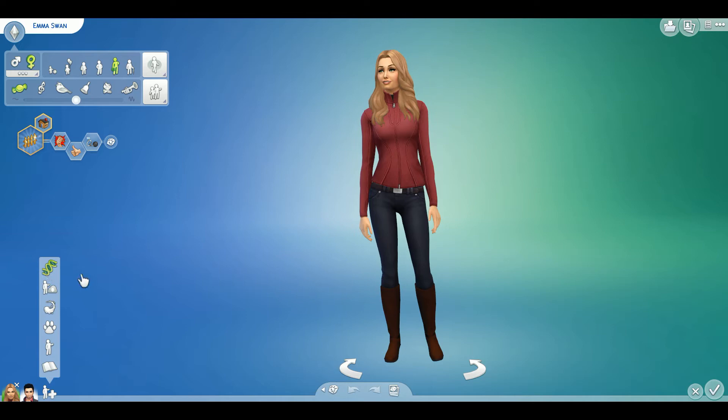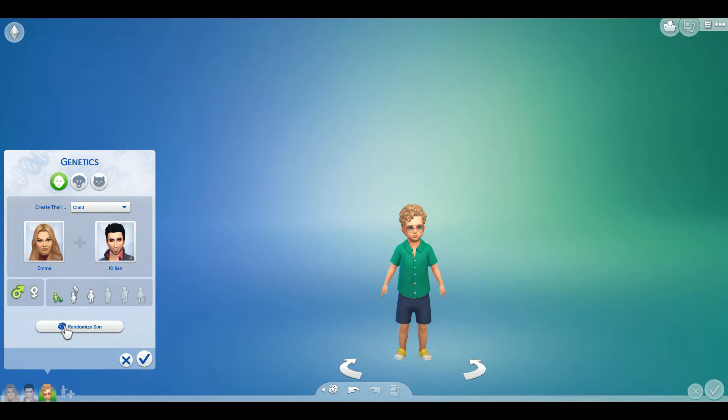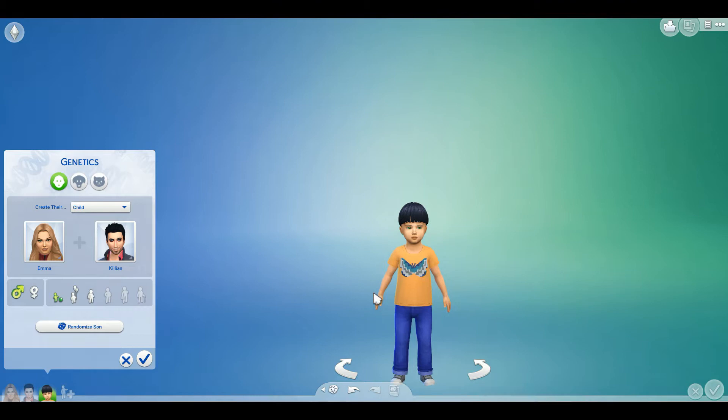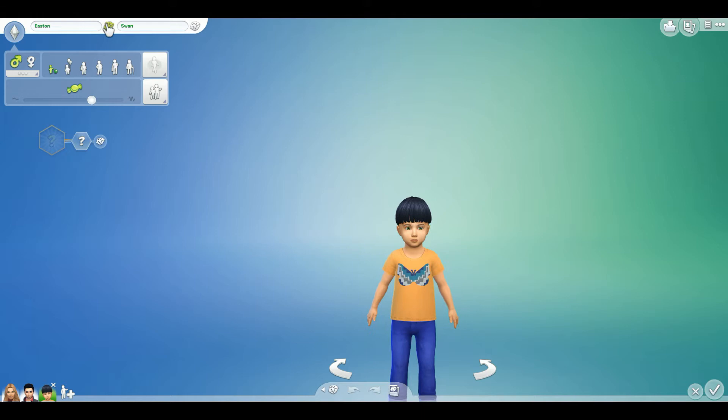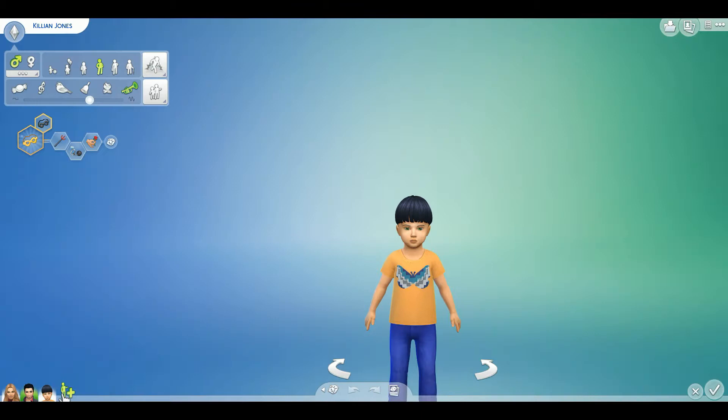So let's go ahead and jump right into it with toddlers. It looks like we are starting with our son. Using Pilgen and Rinpoche three times — one, two, three. Aww, that's our little son here. Let's see what his name's gonna be. Jonas, kinda like Jones — Killigan Jones. So that worked out well.